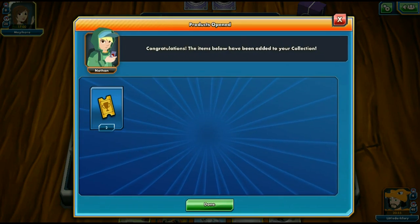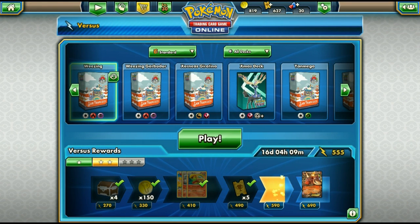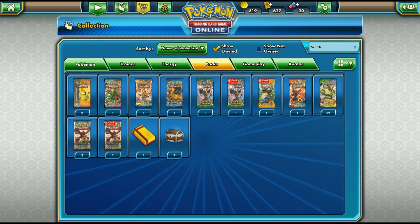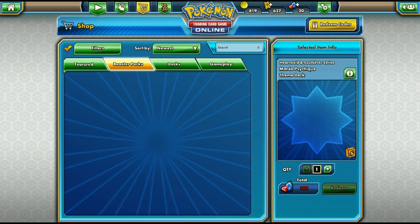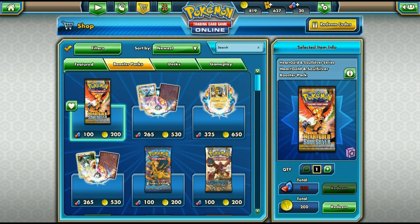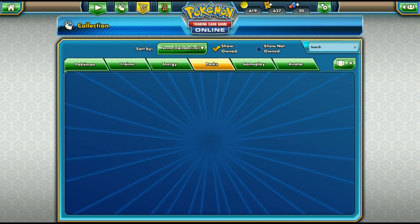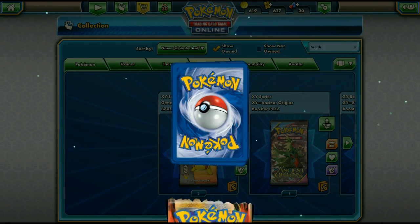We spin the Double Wheel and get two tournament tickets again — kind of getting tired of tournament tickets on the wheel. We head to the shop and buy a Hardcore Silver pack to open since I don't have any packs in my collection. I showed off the deck pretty well — we were able to beat a tough matchup in a close game.